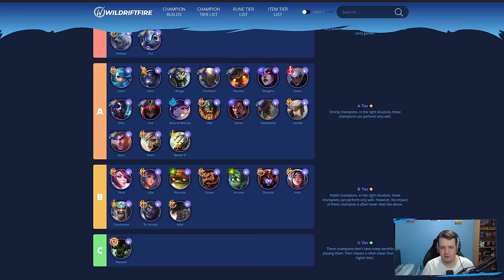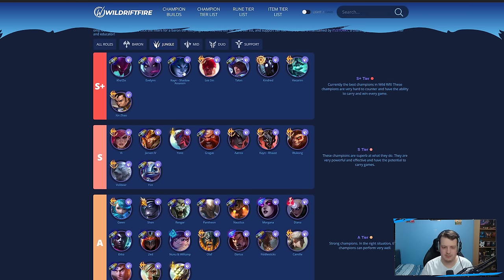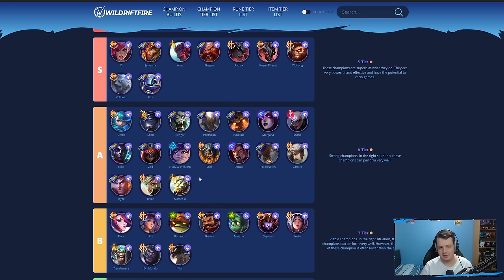The big thing about Nunu is creating a gap between your team and the enemy team, but the problem is all these other champions have jumps, can go through walls, and are super speedy. So it's very difficult for Nunu to create that space at the moment, though the champion is still okay.